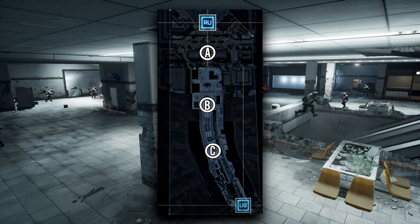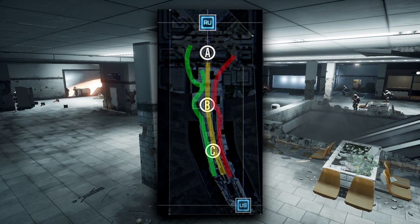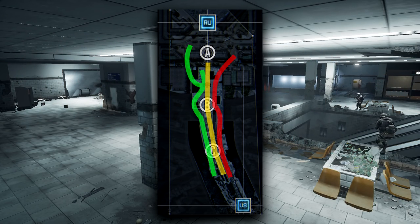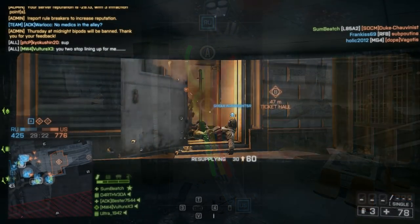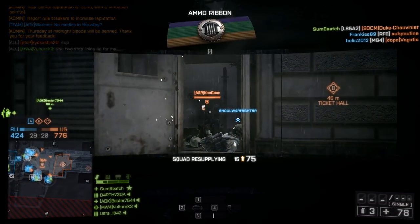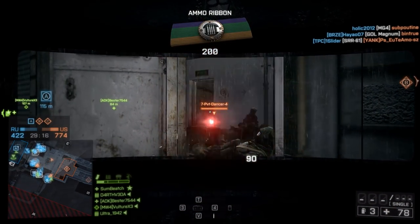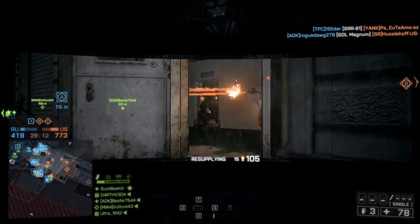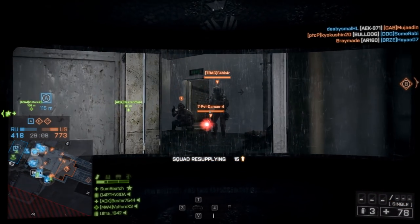Make no mistake about it — Metro's natural state is a total and utter stalemate on 64-player. Because the map has very few routes that can be run, and all those routes converge at Bravo, it's pretty much guaranteed that one team will have a huge runaway victory. More than half the games on Metro end in a runaway victory. On non-restricted servers, the Russian team wins more frequently as they have the easiest access to Bravo. This actually flips on servers that restrict explosives, but it's still a stalemate.